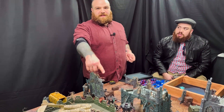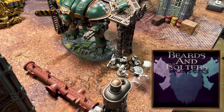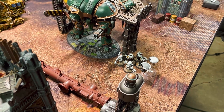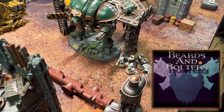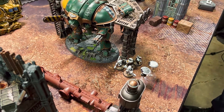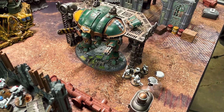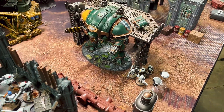The Venerable Dreadnought with twin lascannon fires at the Ghostkeel — minus one to hit due to range. Normally hitting on twos, now hitting on threes, rerolling ones. Two hits, wounding on threes at AP minus four — one wound. Leon transfers it to a shield drone, which passes. Storm bolter fires at Ghostkeel — one wound, no AP, three-up save made. Ghostkeel survives.